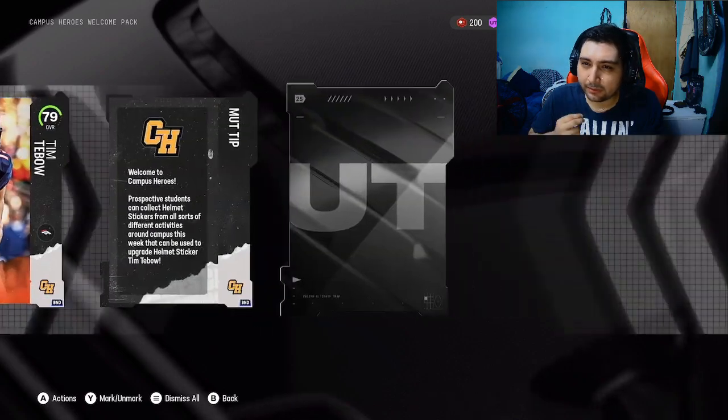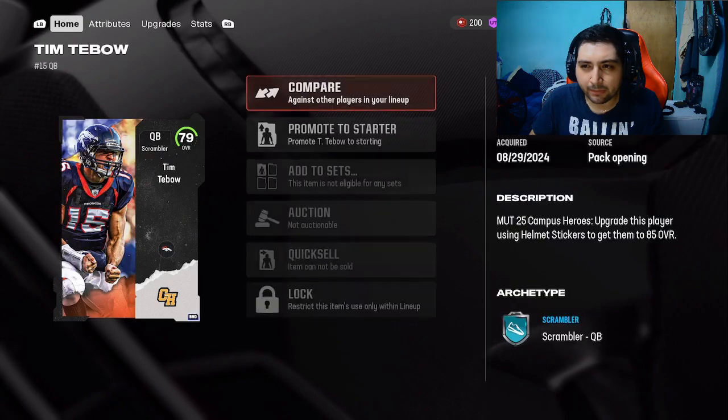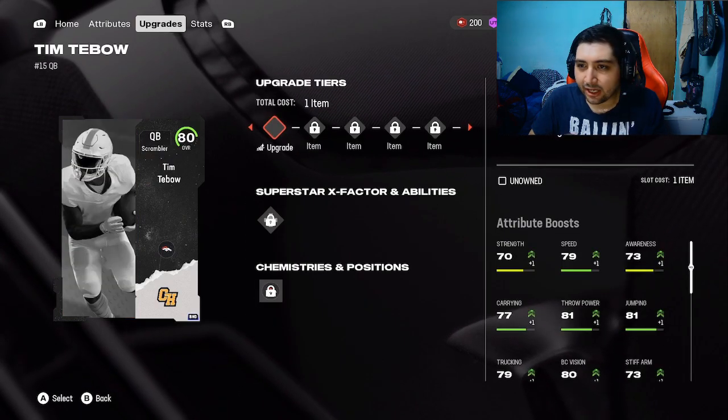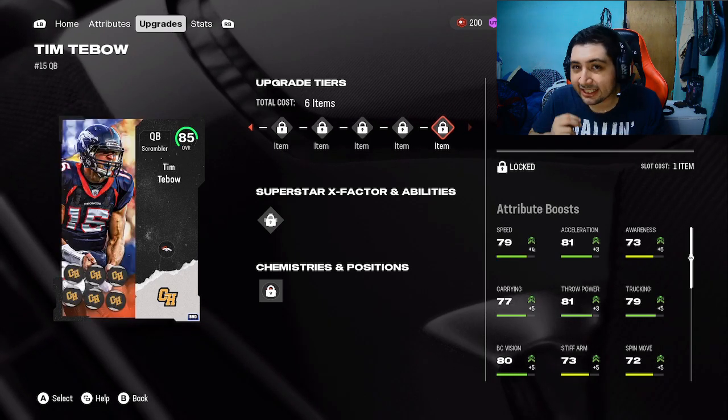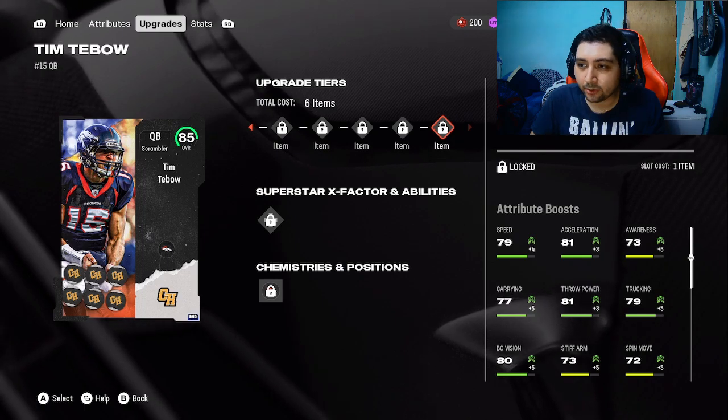Now to upgrade Tim Tebow to an 85 overall card, it's simple. All you need to do is get some stickers. You need to collect six stickers to upgrade this card and he does upgrade to an 85 overall.